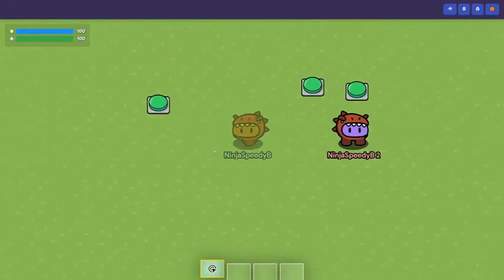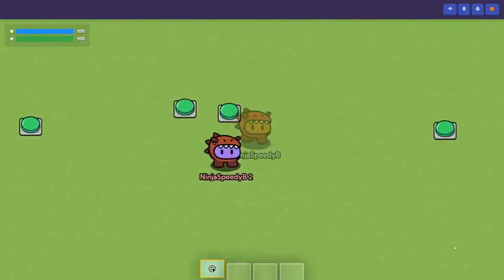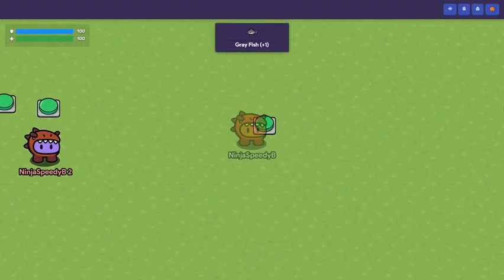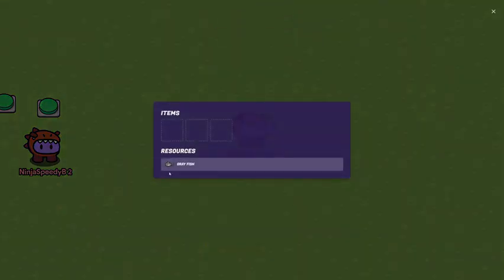Now let's say I joined team two, since everyone else is on team one, and I go and press the button that scores for team two. You can see that in my inventory I now have a gray fish, and my score has went up to one.